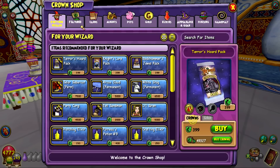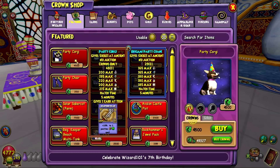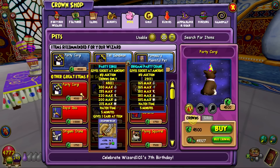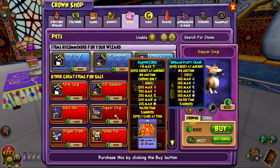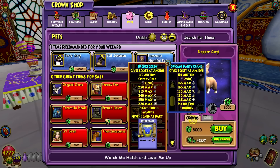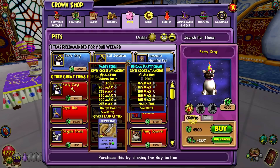The other one is the Party Corgi, which is 4,500 crowns. I was looking at some of the talents that this pet has and they're pretty good — this is not a bad pet, especially if you compare it to other pets in the crown shop. Like the Dapper Corgi at 8,000 crowns — I mean, that one does give plus 8 energy, but 8,000 is kind of expensive. There are just other ridiculously expensive pets.